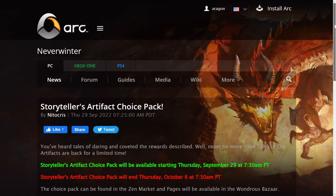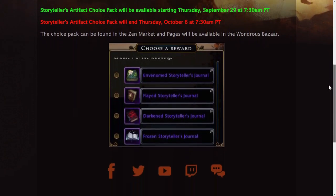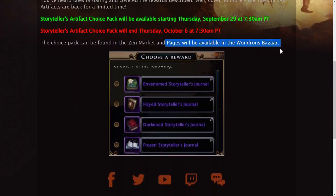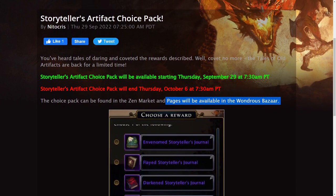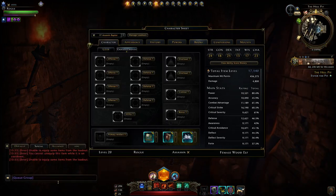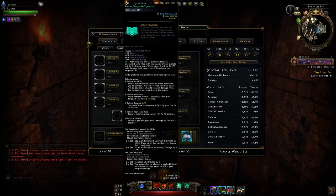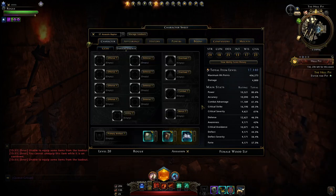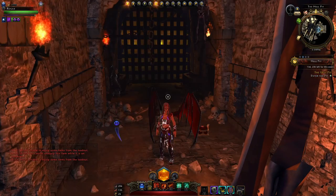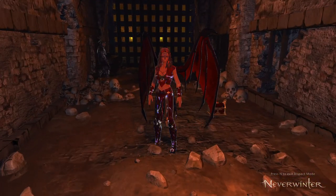Before we jump into this, the Storyteller artifacts are returning back to the Zen market. They're trying to sell them again along with the pages, the tales in the Wondrous Bazaar. So if you have them unbound but don't have the tales, there's your opportunity to get them. The question now is whether or not it's actually worth using those three books. We'll use them here and help record my damage to see how much additional output they provide. Otherwise, they do give some nice stats. We'll go over that in another video where I'll discuss what's happened with the Band of Air nerf. But let's dive in to Hell Pit.